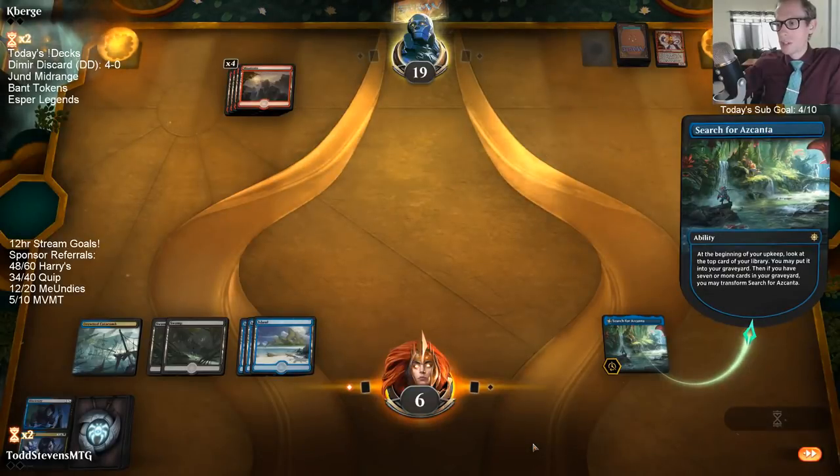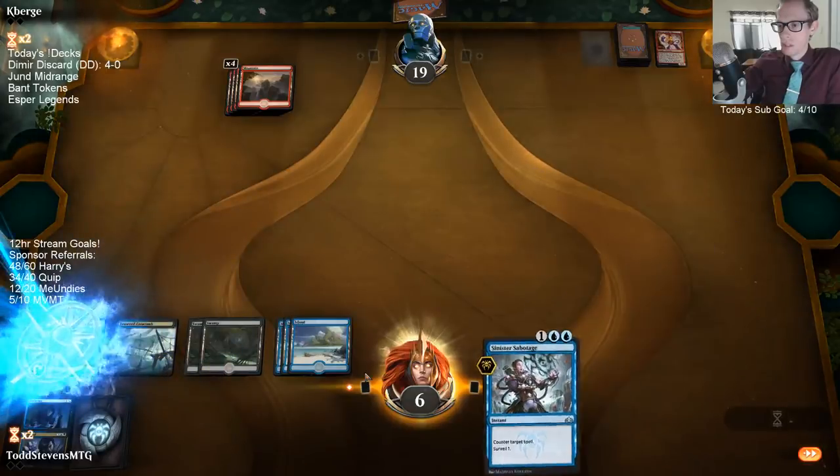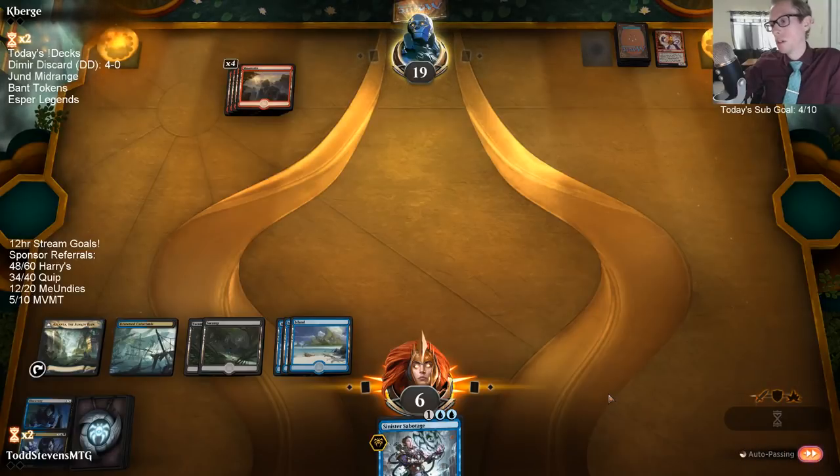Against Risk Factor, you mostly want to take damage. You basically let them draw — either if you have a ton of discard effects, you could let them draw, or if you just don't have life as a resource.